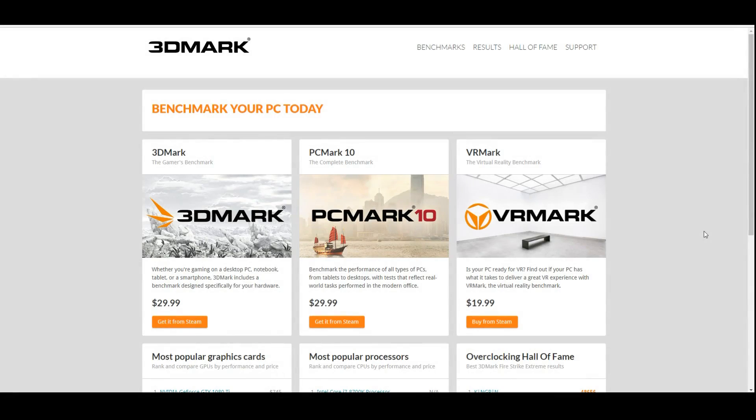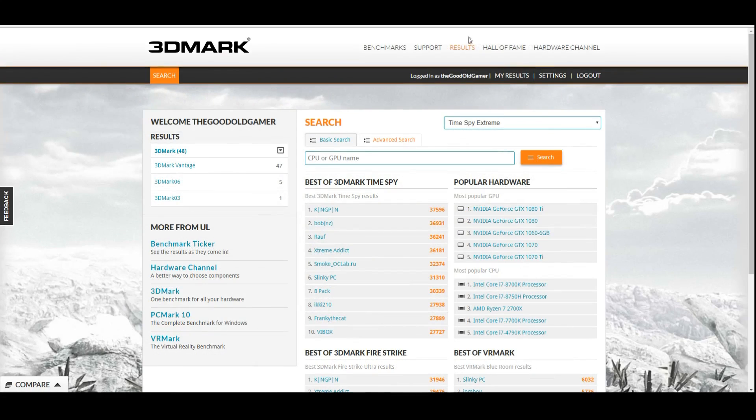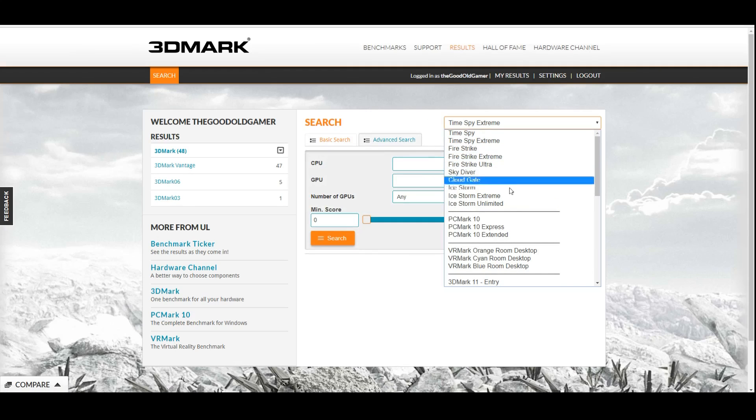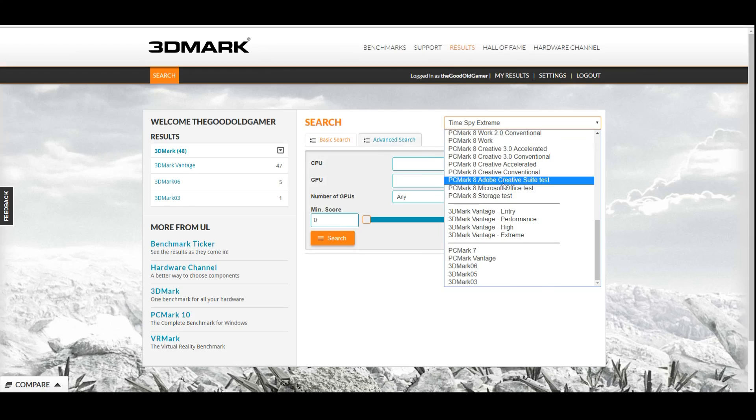Starting off, 3DMark used to be the PC gaming benchmark. This is what you would test your brand new system on anytime you built anything, just to make sure your system was comparing well with other systems out there, and many people still use this today. What's really awesome about this benchmark suite is all you have to do is go to Results, click the Advanced tab, and select whichever test you want to compare against. This will go back all the way down to 3DMark 2003.